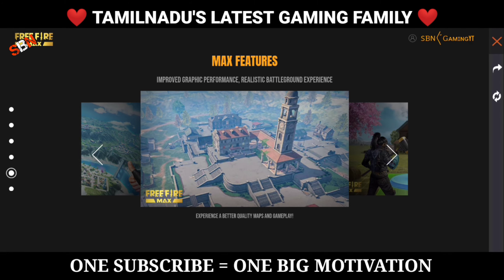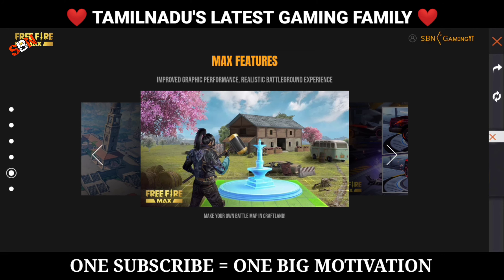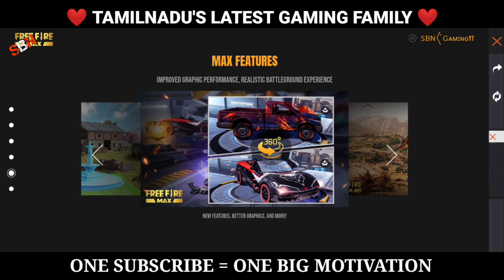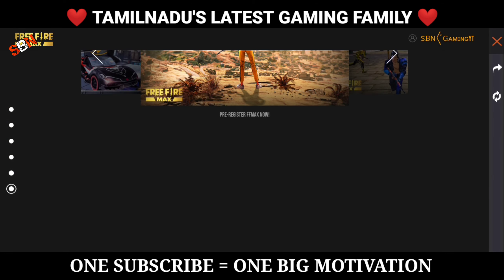If you want to share the video, maps and gameplay, we can change everything from a different level. We can get Free Fire Max, create a new build, a new town. Free Fire is a new build — we can get car races, and as we can see, the car is in 360 degrees. Subscribe to our channel for full details.